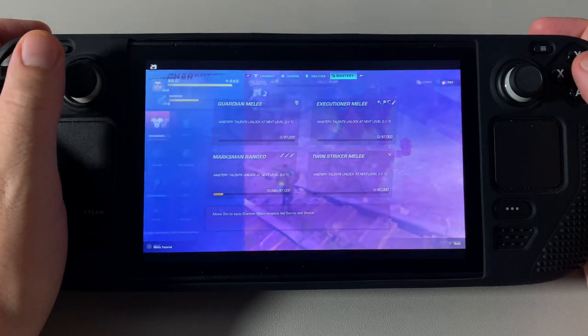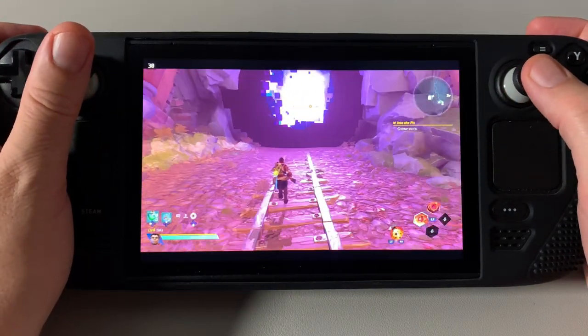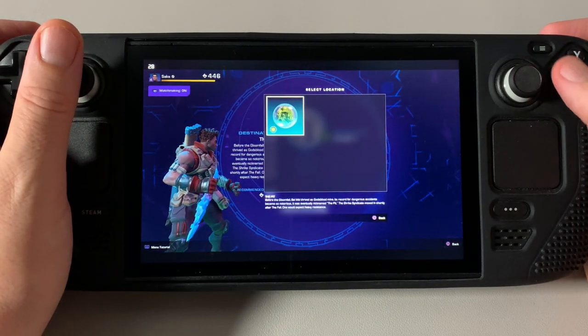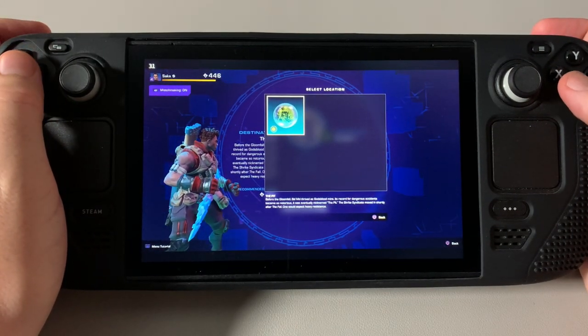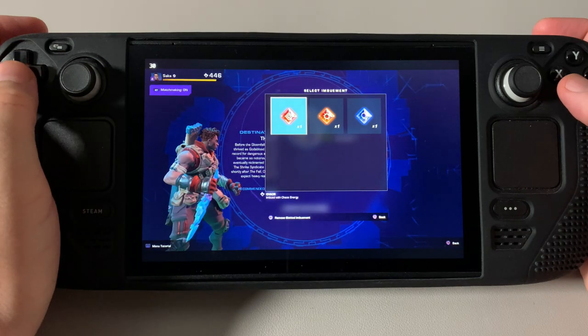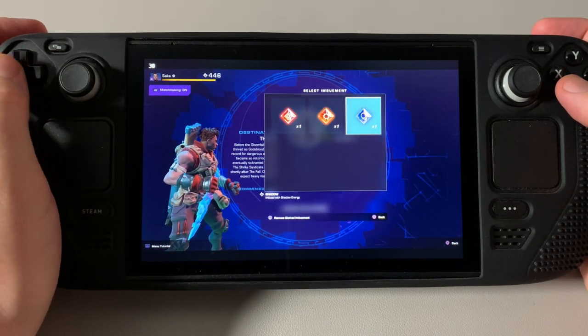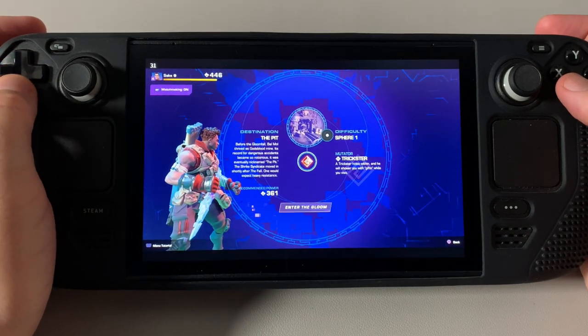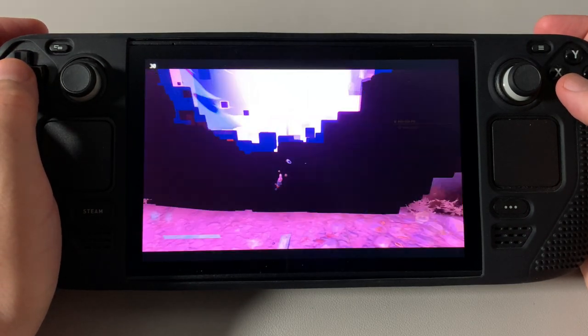We're not ready to do that yet, so let's go do this little dungeon. I'll use my Gloom Dagger, select my location, and you can imbue it if you want with your imbuements. I think I'm going to put this imbuement on there and let's see if I can get someone in there.